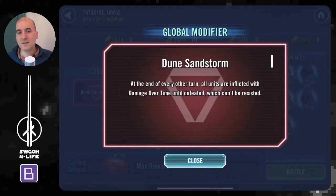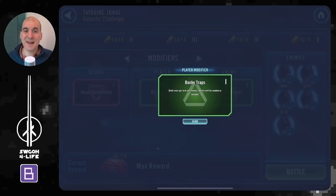At the end of every turn, units are inflicted with damage over time which can't be resisted. So the more turns everybody takes, the more damage over time they will stack up — something that will be detrimental to both teams, yours and theirs.